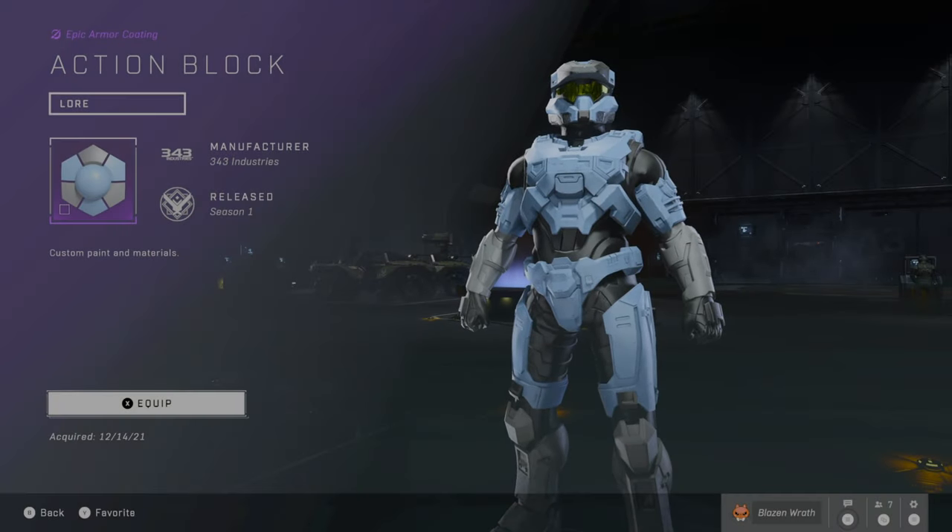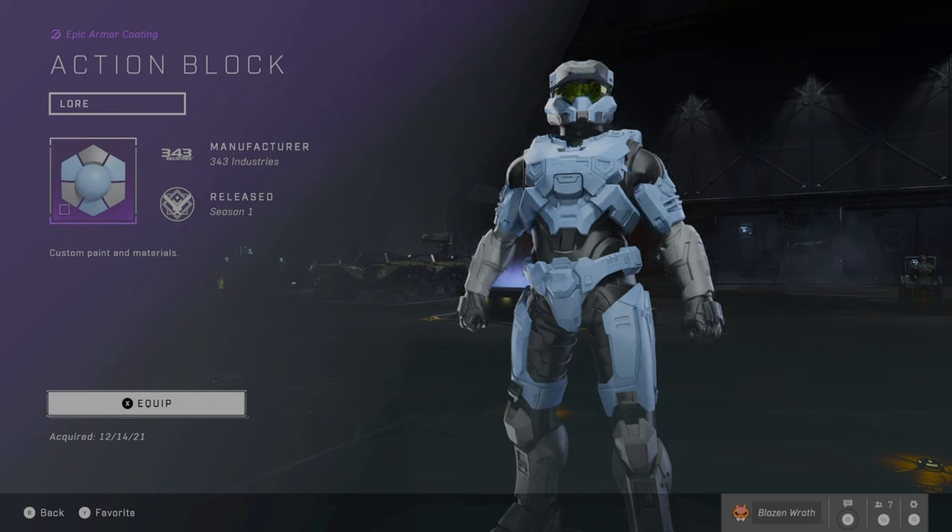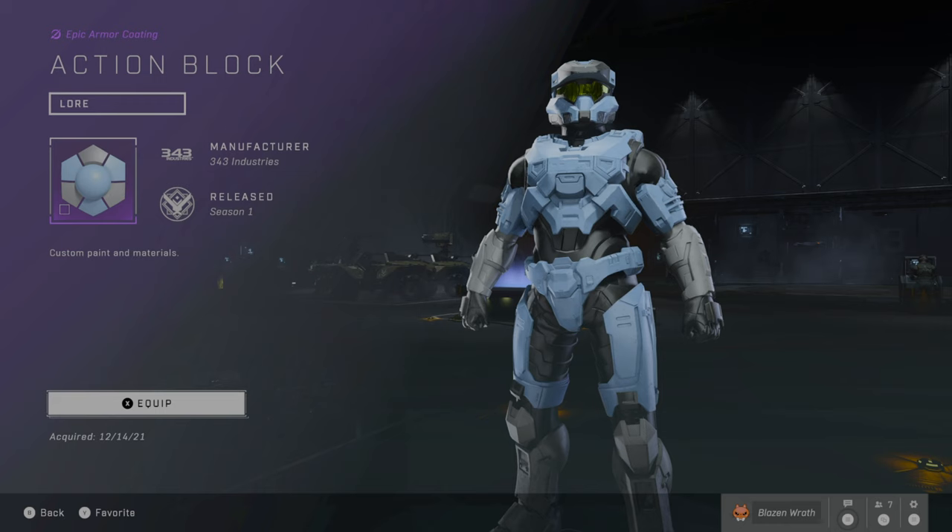Starting off with the Mark VII armor coatings, here's Action Block. Judging from the name, you're supposed to be a sort of Mega Blocks character, so you kind of look like a toy — the material looks very plasticky. I don't hate it necessarily, it's just there. Judging by the name, you're supposed to get this from Mega Constructs. You probably get a code and you get this. That's Action Block.